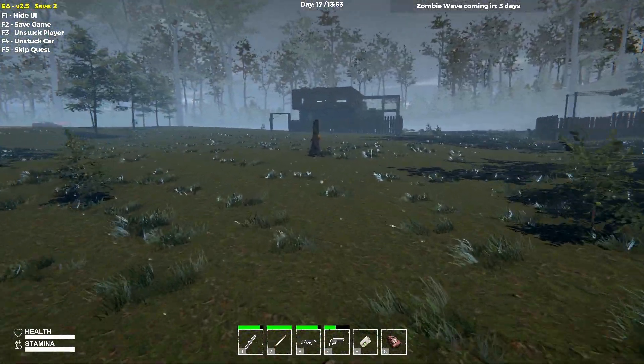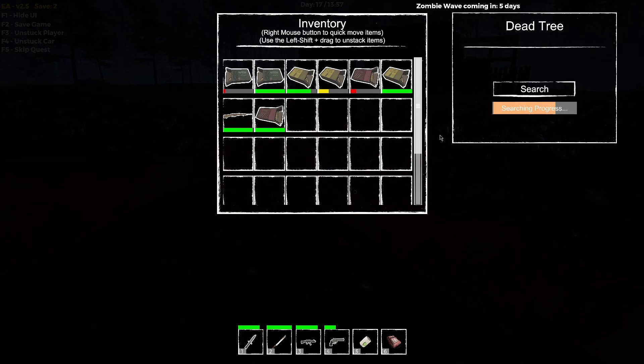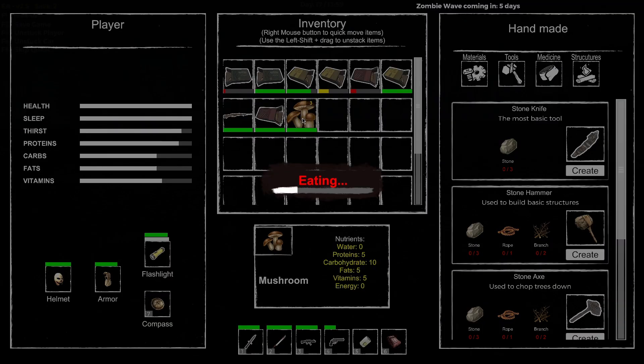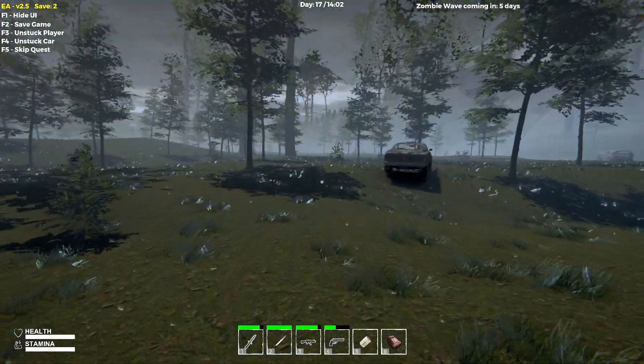I probably should have just gotten out on that one. Something's still smoking? It doesn't look like it. I definitely want these mushrooms. I do have some mushrooms and blueberries stored in our refrigerator. We're going to go ahead and eat these just to keep up our stats. Excellent, stats kept up with - looking good.